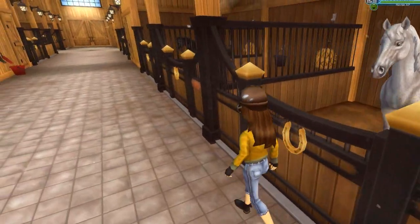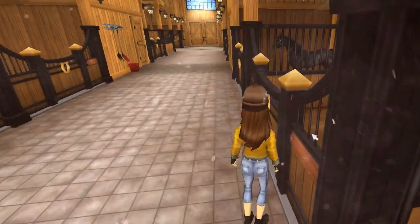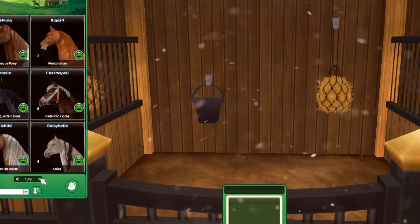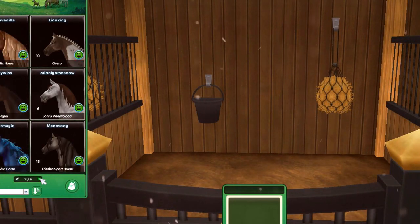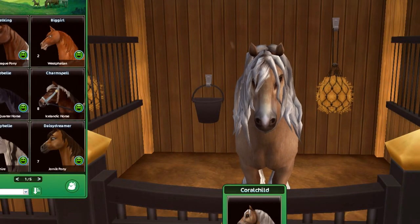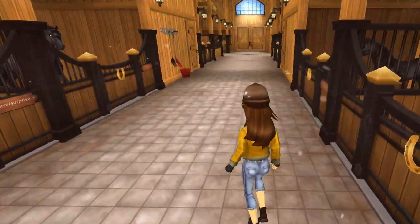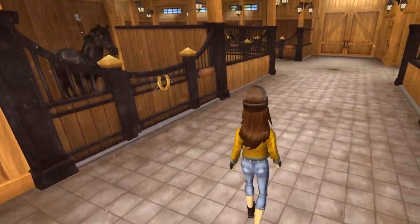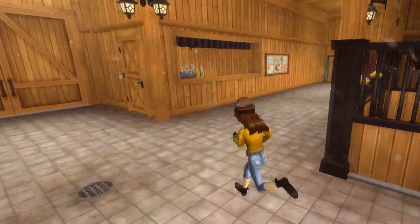In the next stall I'm going to put my North Swedish Horse, Coral Child - and that's named after Carl, also known as Coral, from The Walking Dead. I think that's all my stables full. Then I'll do an overview of where all my horses are.